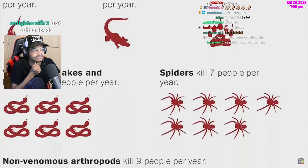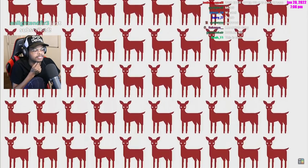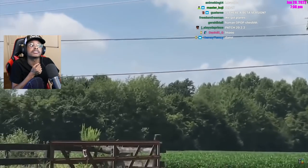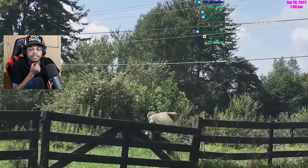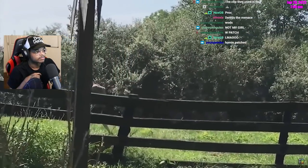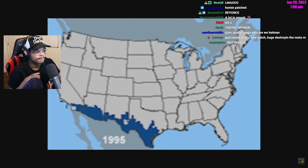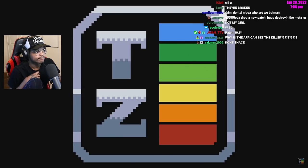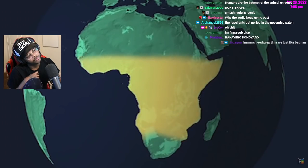The high score for human eliminations belongs to the africanized honeybee — known by its community name, the killer bee. Even if the stings don't proc the allergic reaction effect, they will still achieve their primary goal of dropping resolve to zero and granting you control over the territory. The viability of killer bees has only been growing now that they've expanded their territory outside of Africa.